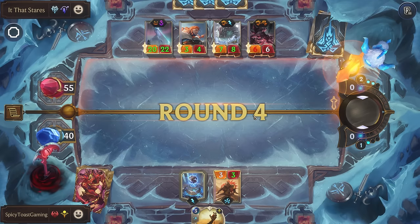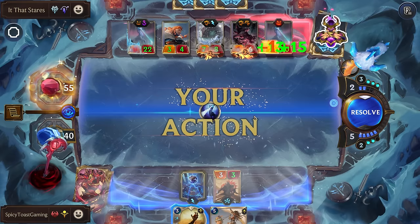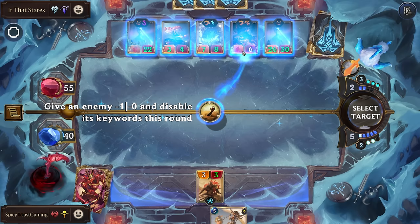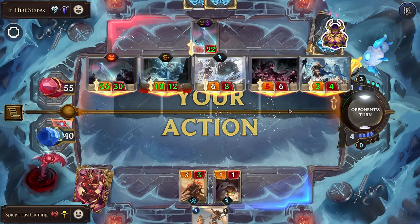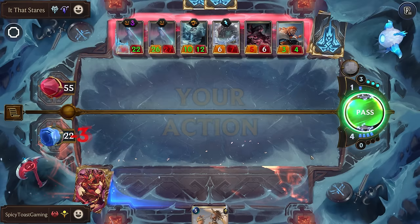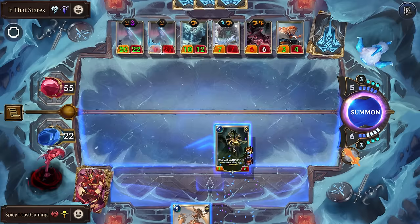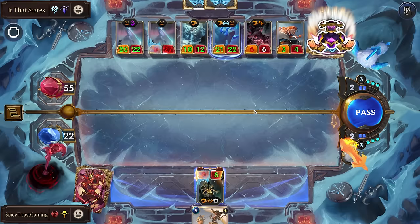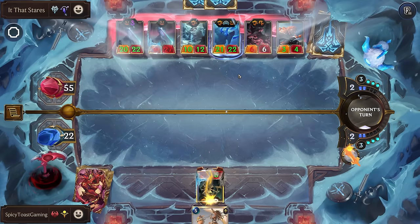I knew it would be difficult to scale up without kills for the first two rounds, but thought it would maybe be alright. Let's get rid of their Overwhelm. Could really use that draw card that we added. So we can try to kill their Stallemoth, but that's solid. The one unit we just gave Vulnerable to - they replaced, so we don't actually have a target to kill and scale up.